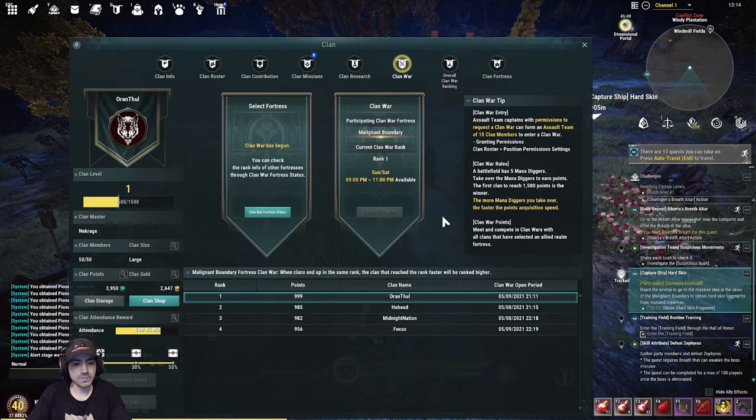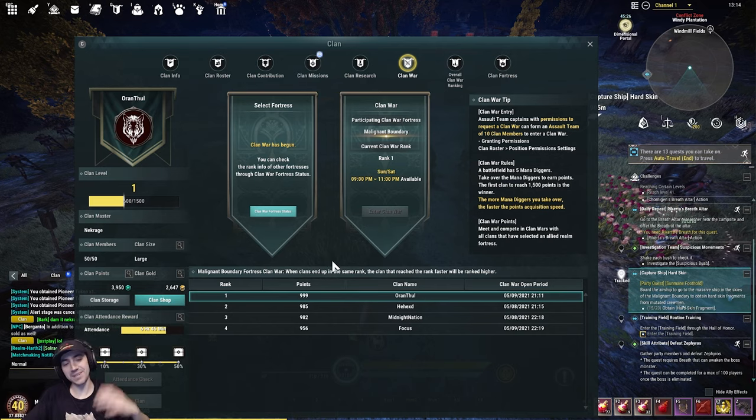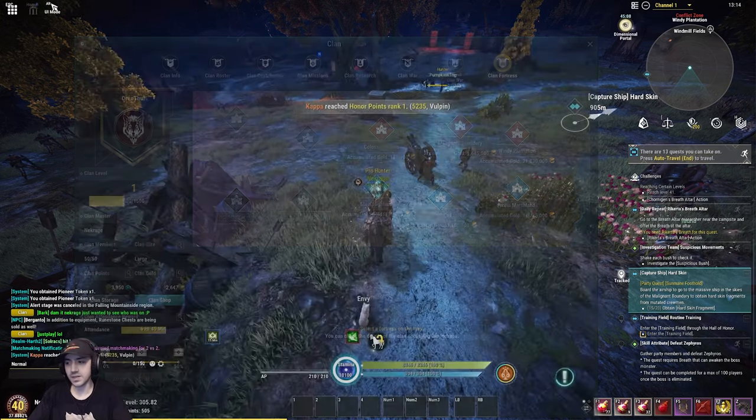There are also clan wars. We ended up getting first place in our malignant boundary fortress. You fight over a fortress, and if you claim it, there's a whole ton of additional stuff associated with it — gold bounties and more. So there's a big in-depth clan system in this game with clan wars, a lot of PvP, and cool stuff.